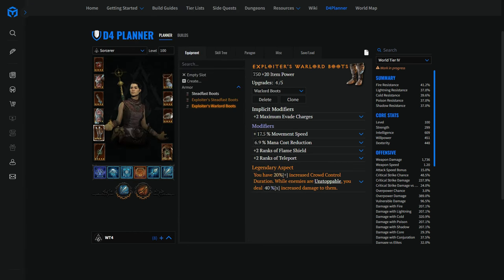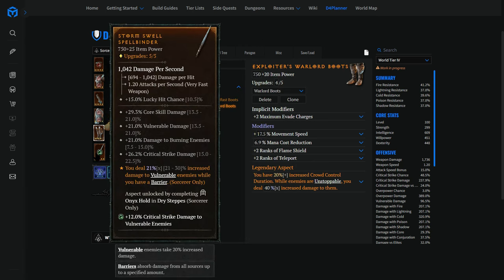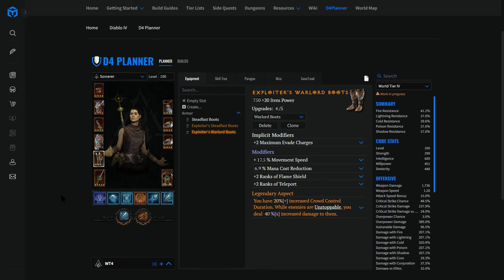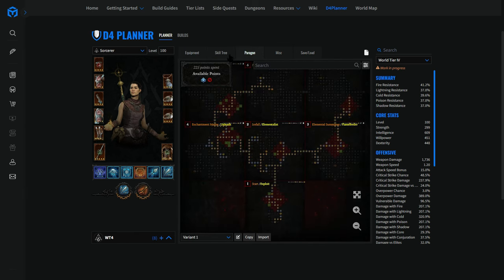For main hand and off hand, you want the highest DPS possible — that's about it. You won't have the luxury of choosing between two same-DPS off hands for ideal stats. Equip the highest DPS focus and the highest DPS wand. You don't want daggers — you want lucky hit as a prefix on your weapon. That covers the build legendaries, rolls, and skill tree.